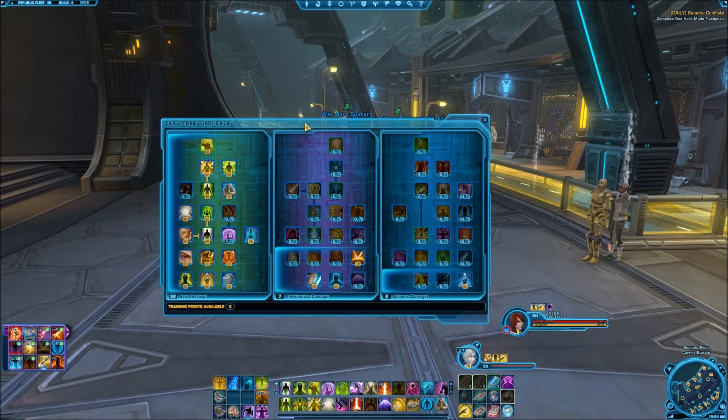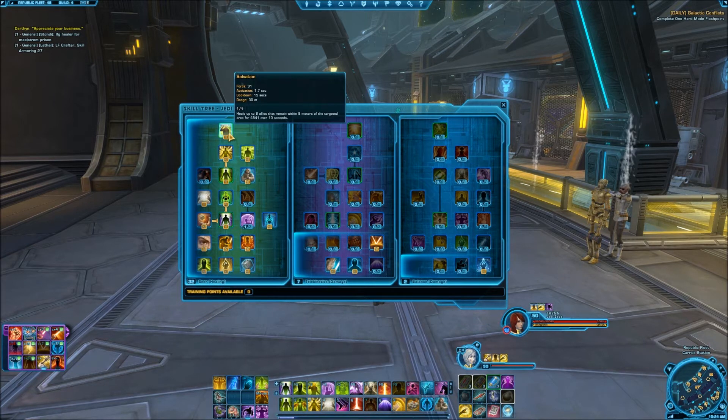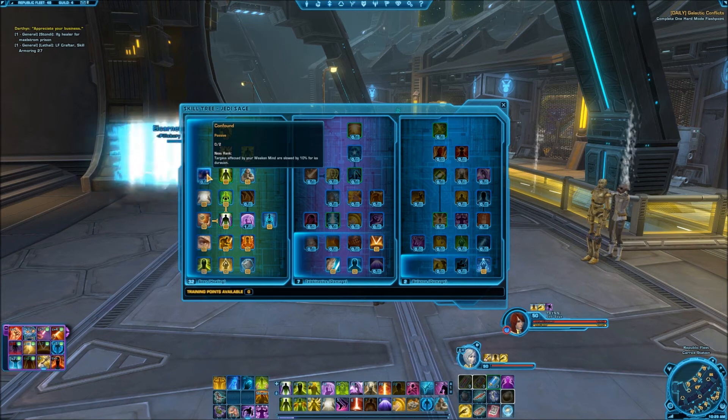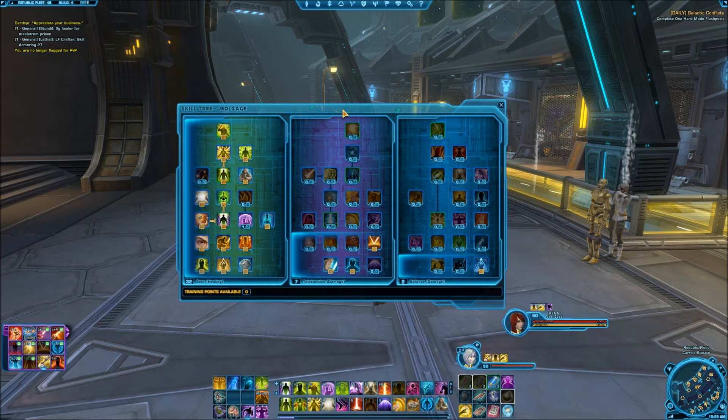As far as my spec goes for healing, I run the seer tree all the way up, as do most sages. You have to get Salvation — the AoE heal is the best. So it's pretty much mandatory if you're going to be a Sage healer. Really, the only two things I don't put anything into are Confound and Aggress. I got this mostly off of JediSpecs.com and just kind of modified it a little bit to meet my needs.